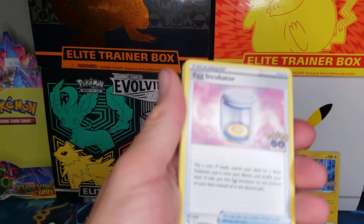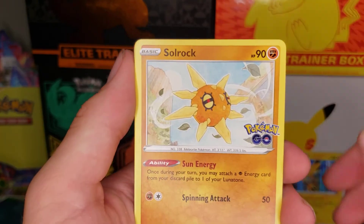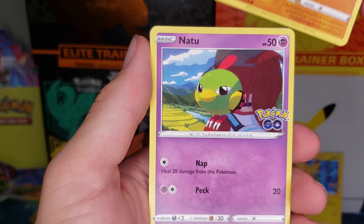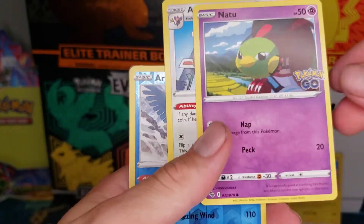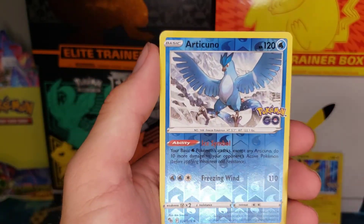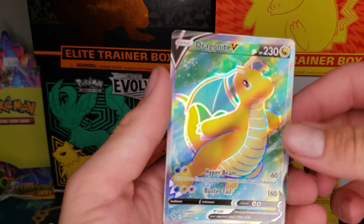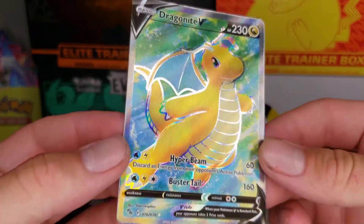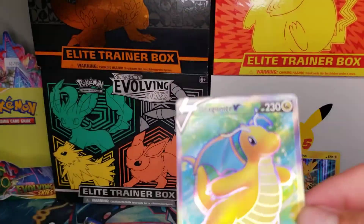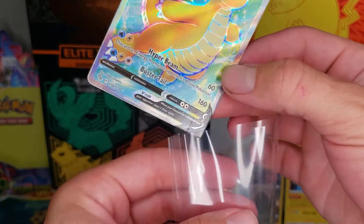V-Star Marker. Is there a V-Star in here? Let's see. Chansey — oh, there's something in the back, saw something. Chansey, Solrock, Alolan Raticate, Larvitar, Larvitar, Aipom, Reverse Articuno — that's pretty nice. And how about that? Dragonite V Full Art! That's a beautiful card, very good looking. I like that a lot. Let's go ahead and put our Dragonite in a sleeve real quick.